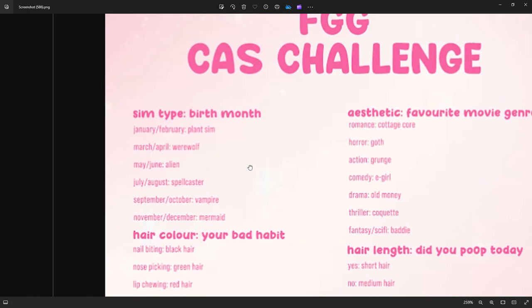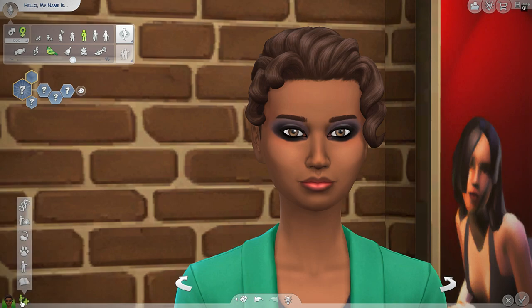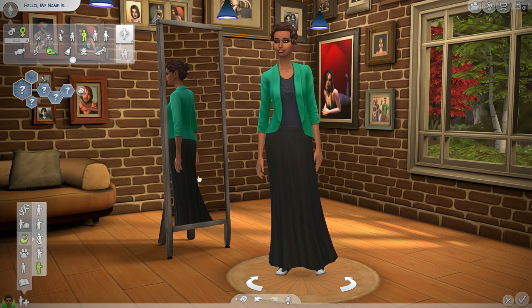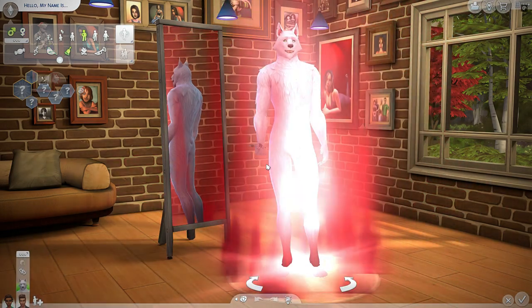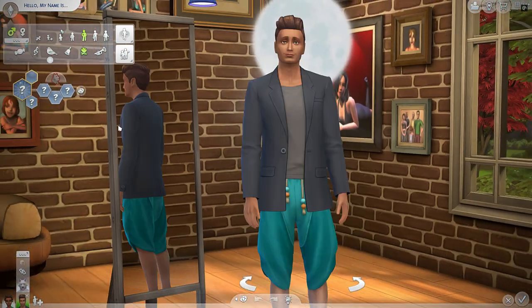So we're gonna start with the sim type based on birth month. My birth month is March which means we're gonna be having a werewolf. So let's create a werewolf. Here is a werewolf! We're just gonna go to the human form.